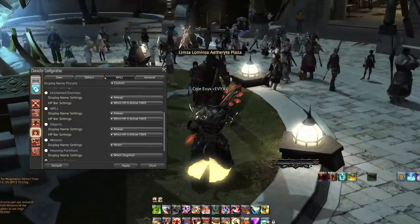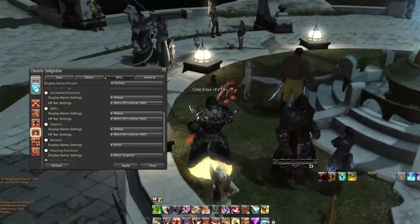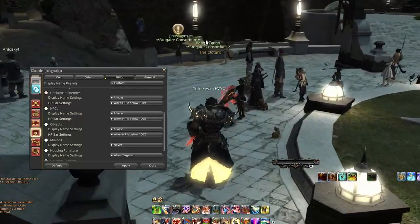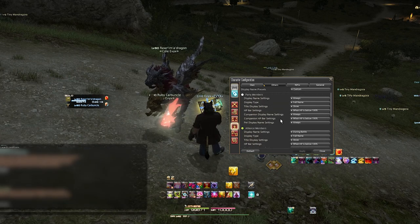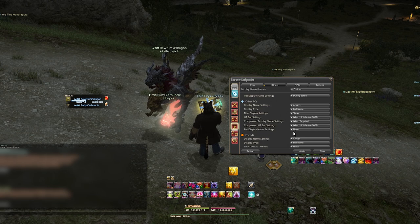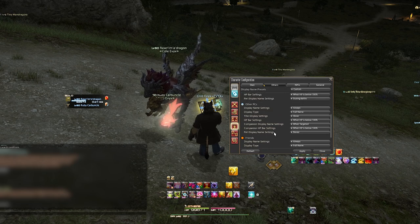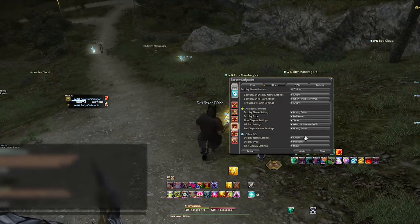Under character configuration you can choose 'others' and then choose which names to show, easily making the world more visible. I'd recommend turning off everything from other PCs to 'never' or 'only if you target them.' I'd personally go with 'never' though, just in case you accidentally click on someone. Now we need to get the minions off the screen too. That's under character configuration, display name, and then NPC minions. Now you can easily make out NPC names or floating quest icons. For other PCs you can also turn companion and pet name settings off to 'never' as well, which will hide theirs.